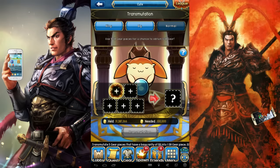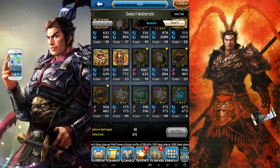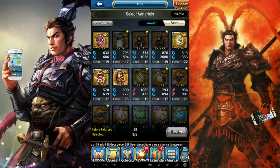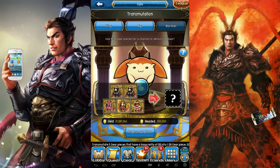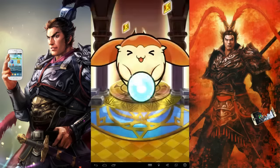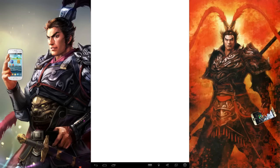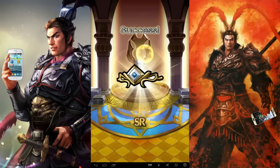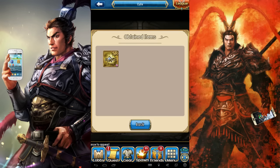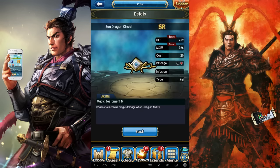And now for the Normal transmutation. I got some Christmas event stuff and some garbage that I picked up. Let's see what I pull from that — remember, friend spawn items don't work for this. Got an SR item, as I thought. Actually, this one isn't too bad. Magic Testament is actually kinda decent. If I upgrade it to SSR, I could use it on my mage or something if I ever decide to play one, and do a little extra damage.